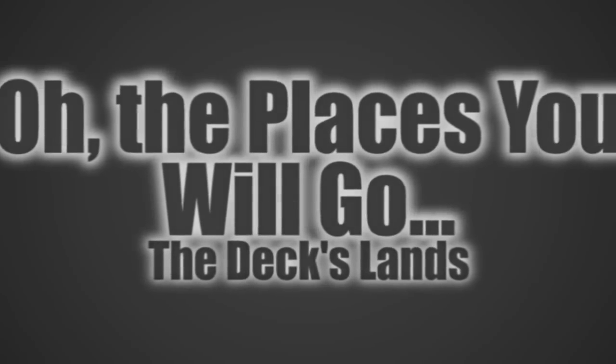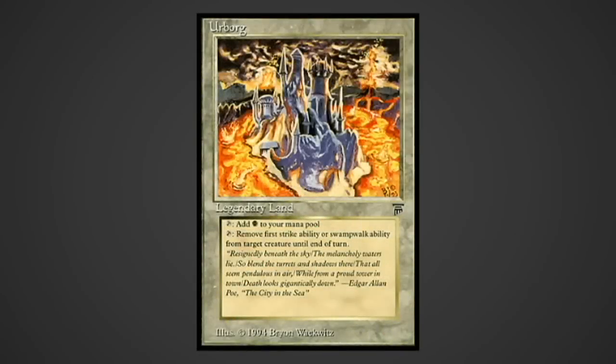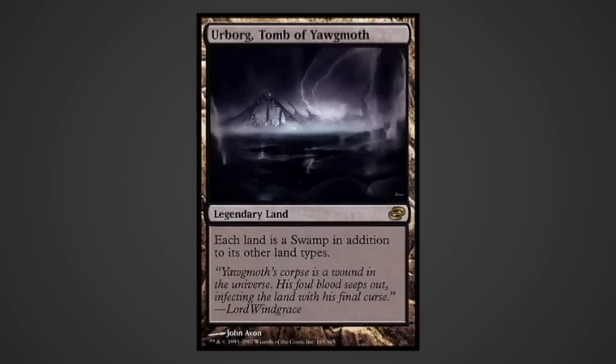And finally, the deck's lands. Urborg: before it was a Tomb of Yawgmoth, this parcel of land took away First Strike and Swampwalk, making Glissa unstoppable to any non-indestructible assault - the Swampwalk removal is a nice bonus. Cabal Coffers: the black mana superland. Urborg, Tomb of Yawgmoth: a mono-black staple - Coffers and this card are absolutely busted together.